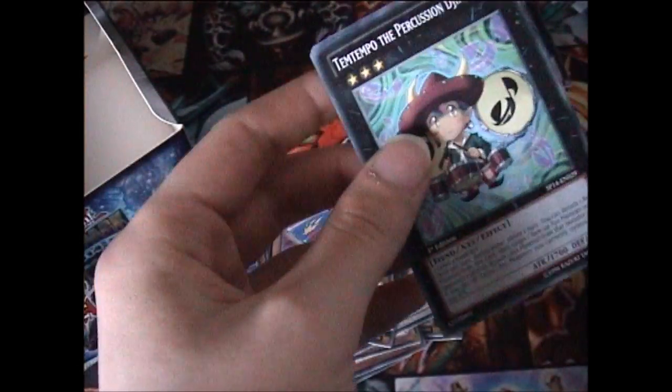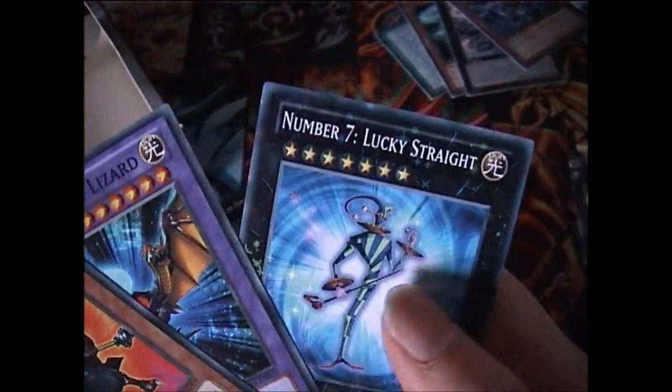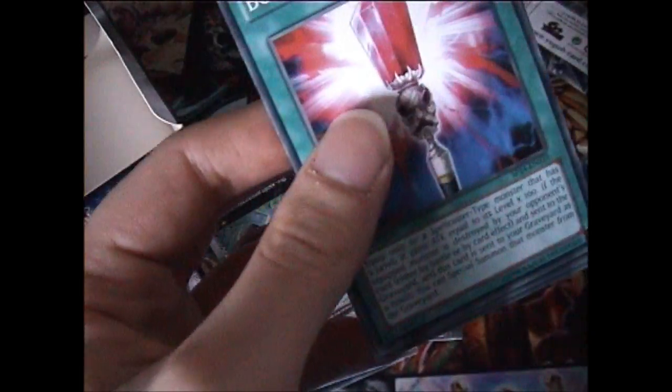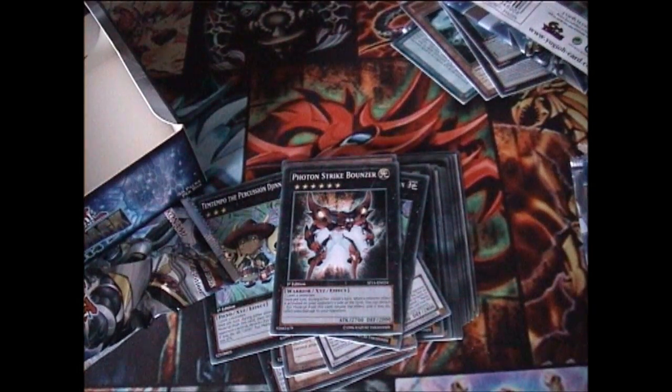Okay, now we start off with the left side. Another Ten Tempo. Yeah, this will probably be a longer video, but there is a lot of packs. And Number Seven. I'm actually running out of room. So if you see a cut in the video, that's probably because I need to clear some room. Oh, Photon Strike Bounder — I forgot that was in there as well.